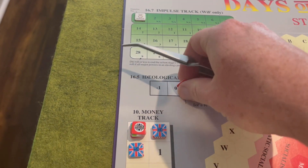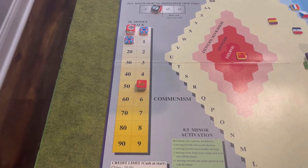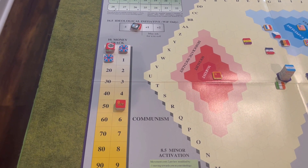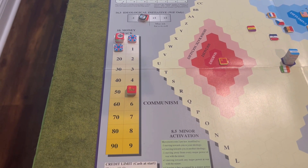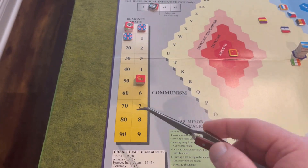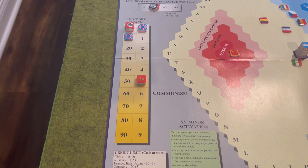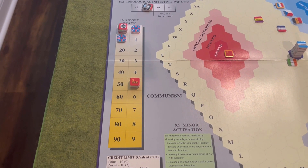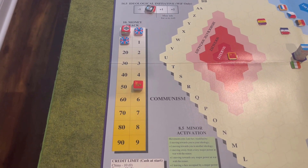Below the ideological track is the money track, where we track the money the various major powers have. In a Days of Decision and WIF combined game, money and build points are the exact same thing — completely interchangeable. So when we talk about a country having 19 build points, it's the same as saying it has 19 money. We'll keep track of what they have here, which means you'll see countries saving build points frequently. You're going to have to spend build points not only to build units, but also to bid for political initiative and pay for various political options, most of which have a monetary cost.